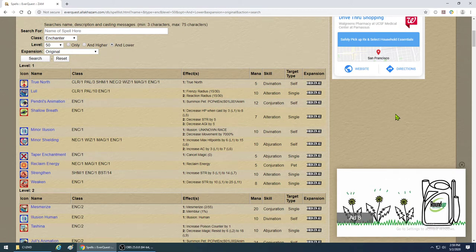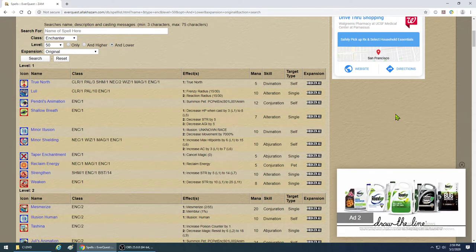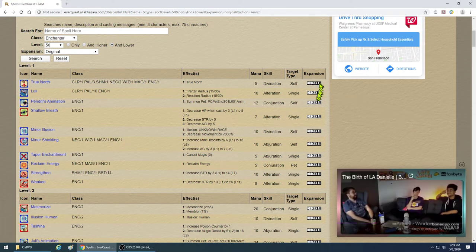Welcome to my Enchanter spell buying guide for the TLP. This is aimed at the Aradune and Rizlona server, set to classic mode. We're going from level 1 to level 50. Let's start out first with the first few levels.